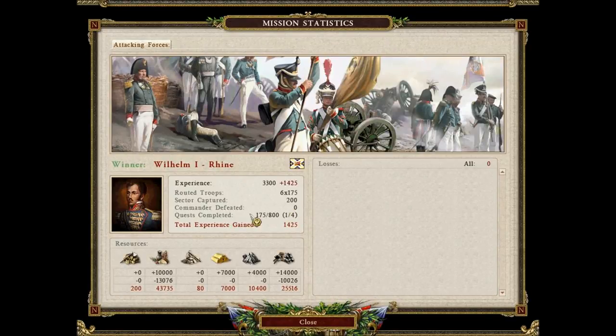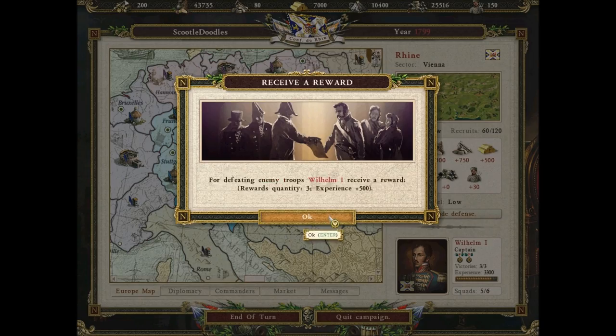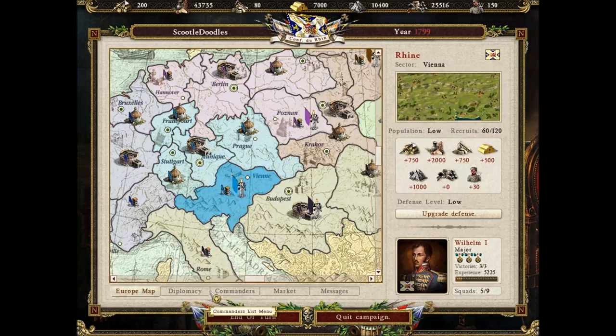Okay, and we're back. Defending forces is nothing because we weren't against a general, but we actually gained coal, which is very nice. Gained iron, gained an absolute truckload of gold, lost a bit of food, but who cares. And we were promoted to major, so we can actually probably have cavalry now.